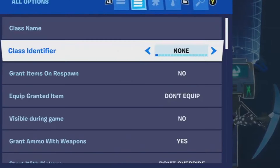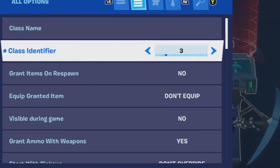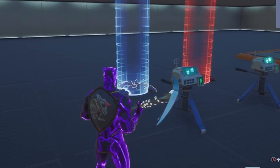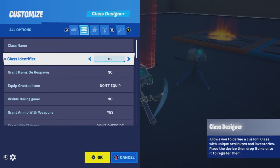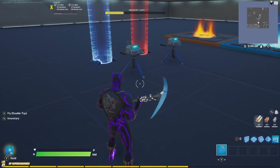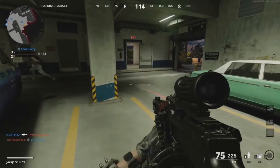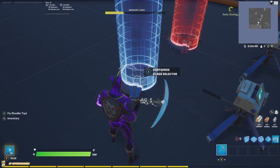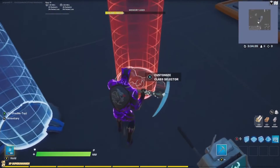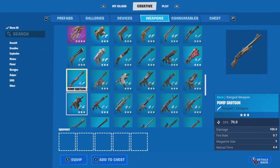Next, go to devices and find the class designer. Place it and go into the options. Class identifier — set this to 2. Copy that class designer, place it, and set class identifier to 3. In Fortnite Creative there are 16 teams and also 16 classes. Classes are basically like identifiers — if you've played Call of Duty, they're like different loadouts. The class selector device is how you get someone into a specific class, and the class designer is how you customize that class.